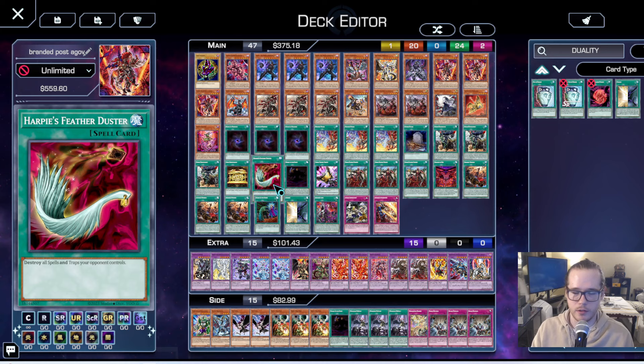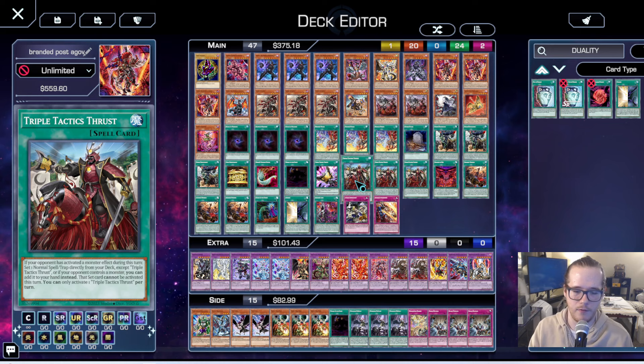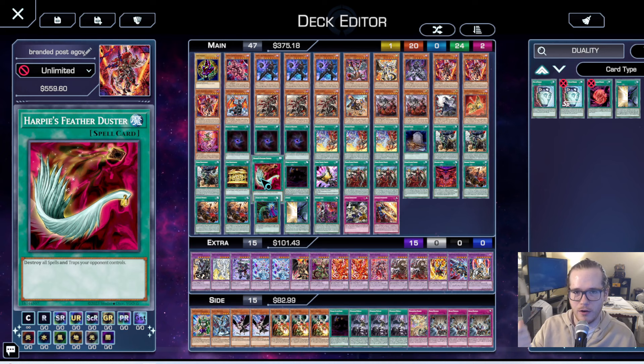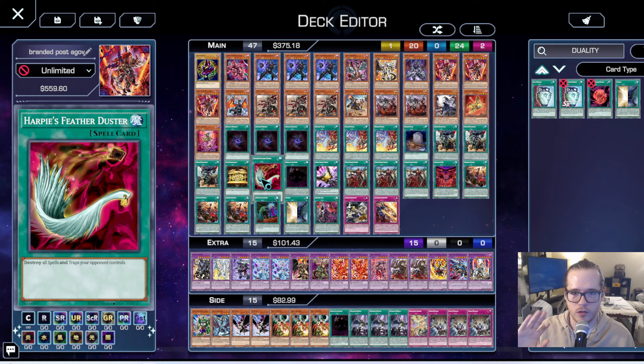Gold Sarcophagus obviously gets you started — very good card. One Harpy's Feather Duster because we're running a Thrust package. Thrust is one of the best cards in the deck because you can search Branded Fusion, a board breaker, or Fusion Duplication. It's one of the best Thrust decks in the whole game, so three is very mandatory. Unfortunately the card is a hundred dollars, but it does a lot — Duster lets you get over Rescue Ace boards, Pearly stuff, Tier Lament, and force Unchained interactions.